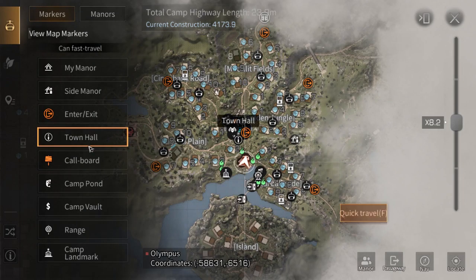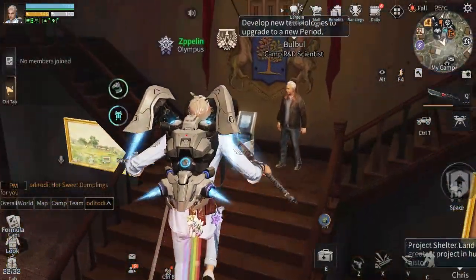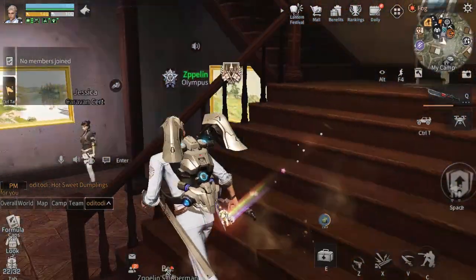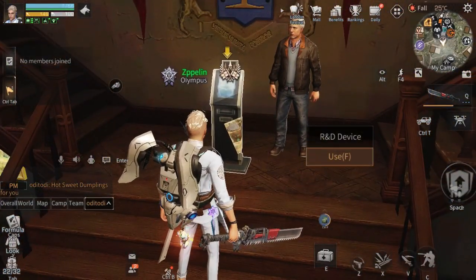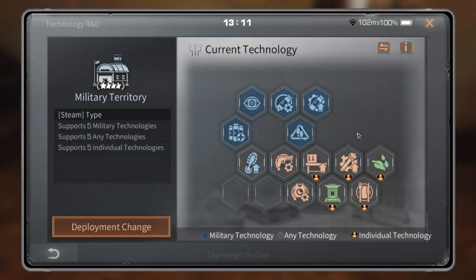The first thing you need to do is go to your town hall, because you're going to find out about individual technology in this machine — the R&D device. You can find this machine in your town hall. Type 'myconfig' here. You can see the current technology that is active for today. The blue ones without an icon are your cam technology, and the ones with an icon are individual technology.